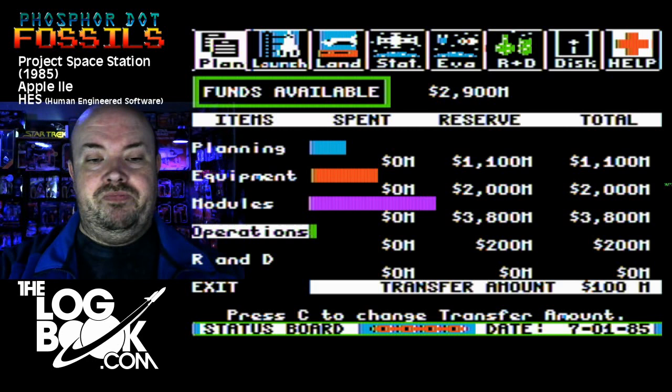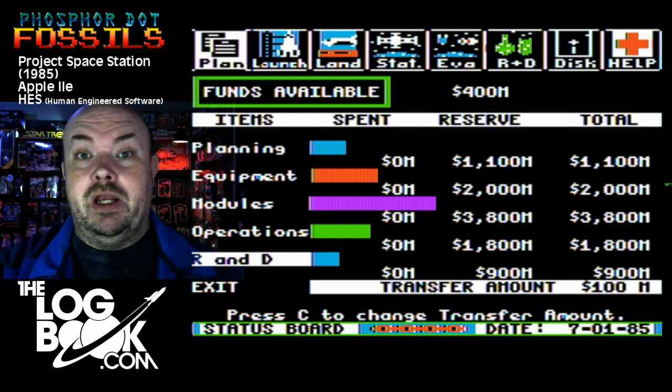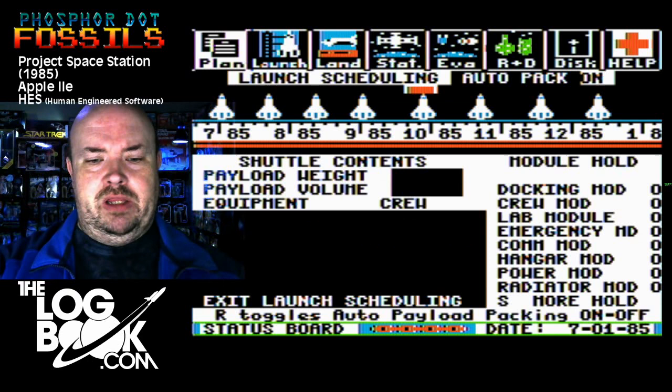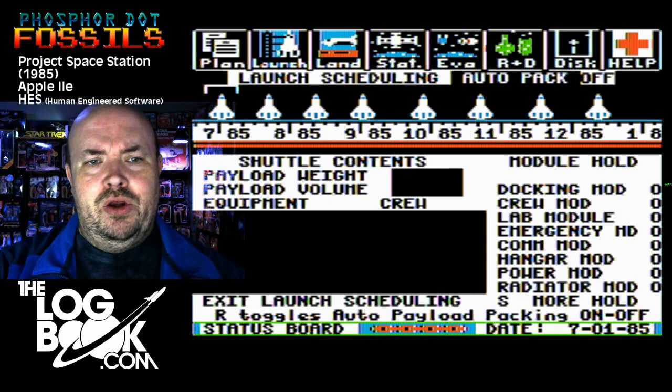Operations you never want to underfund, because later in the game when things are tight, the last thing you want to see is some crazy error message like 'you can't launch a shuttle right now because you can't afford to launch a shuttle.' So, launch scheduling — we're not really there yet, but one thing I want to do is turn auto-packing off before we buy any equipment. The auto-packing in Project Space Station is kind of maddening — it's very random and you wind up having to go through and undo a lot of it.